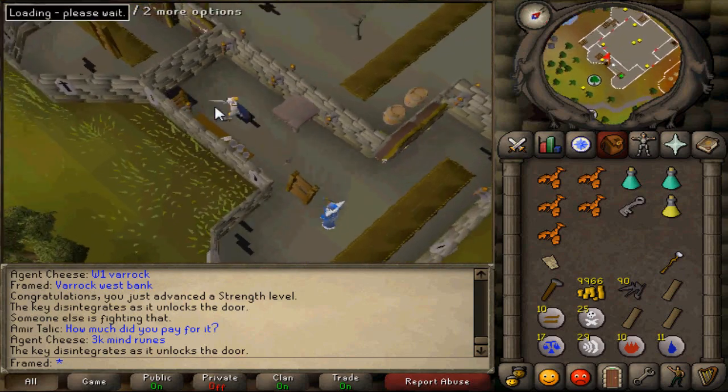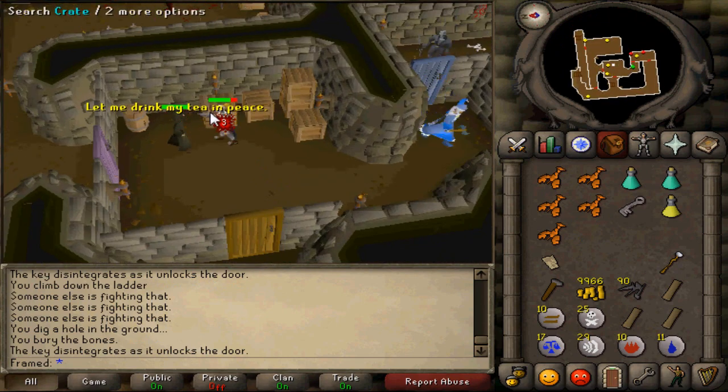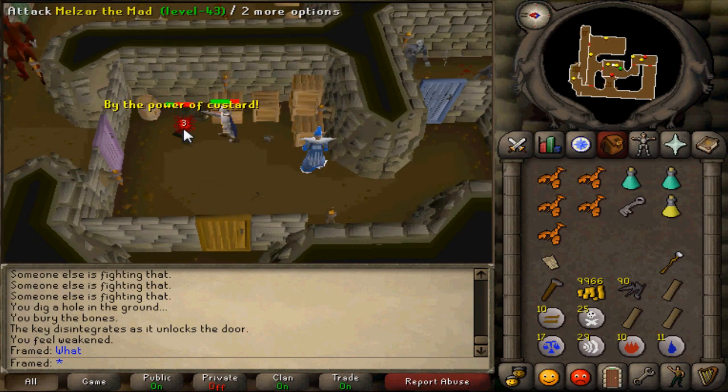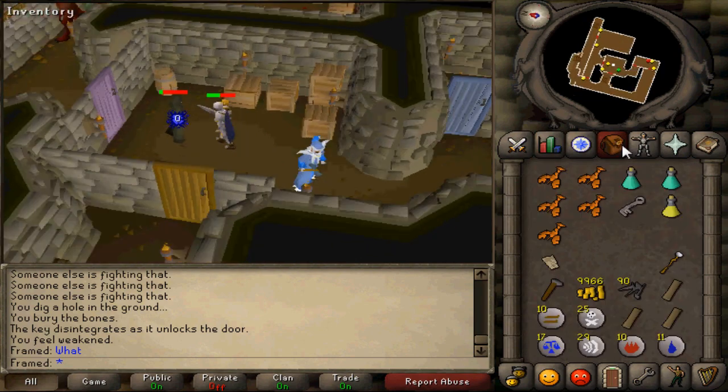Go down these ladders and then kill a zombie — it does not matter which zombie you kill. Next, use the blue key on the door and kill Melzar to get the magenta key, then kill the lesser demon in the next room.